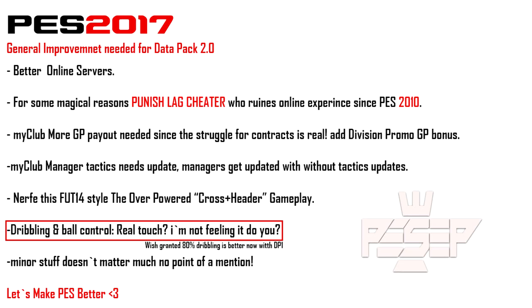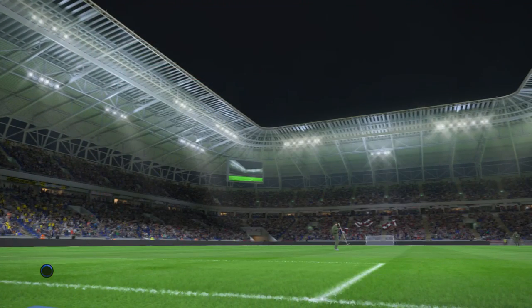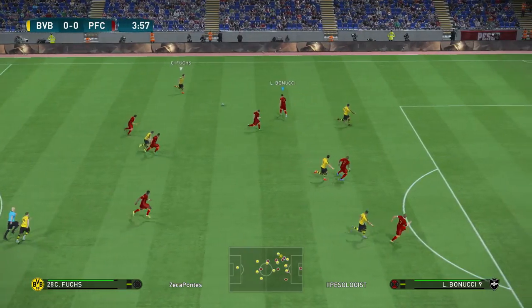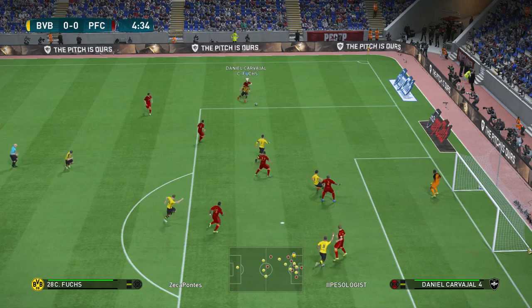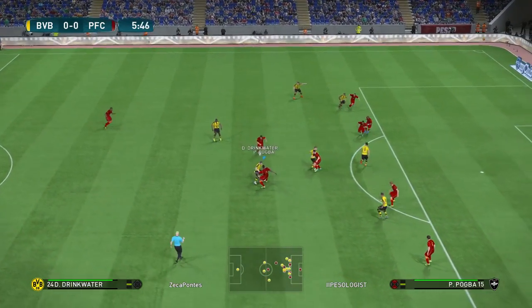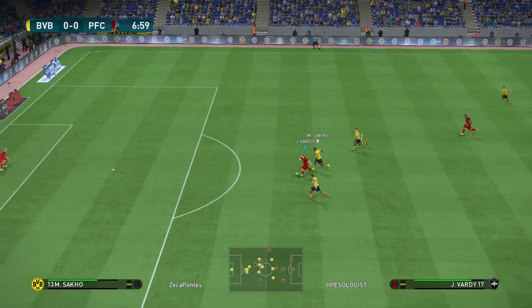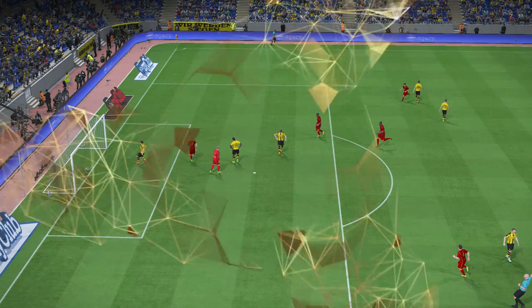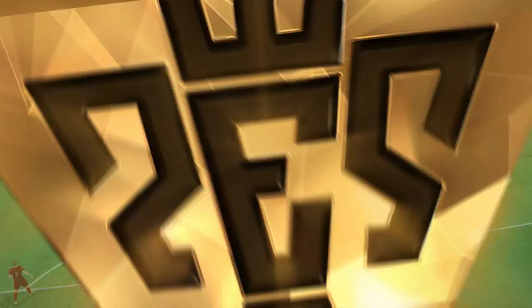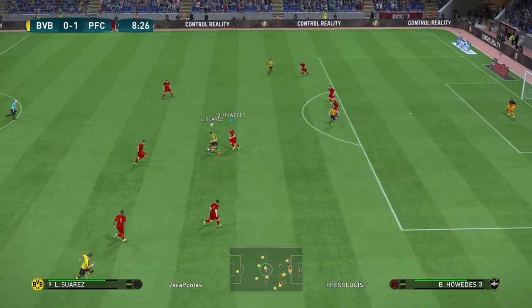Dribbling and ball control — Real Touch. I'm not feeling it. That said, the game is a little bit more responsive and overall the gameplay seems a little bit faster for those who play online. The first match I played online, I instantly felt how much faster the game was. Dribbling with your left stick is very fast right now. Fake shots are very responsive. The CPU pressure is a little bit weaker. Before, when you tried to execute a skill or dribble, the AI pressure was so overpowered they always seemed to get you — you could not pull off a skill. Now the CPU is a little bit weaker, so you can actually improve your dribbling and pull off skills.